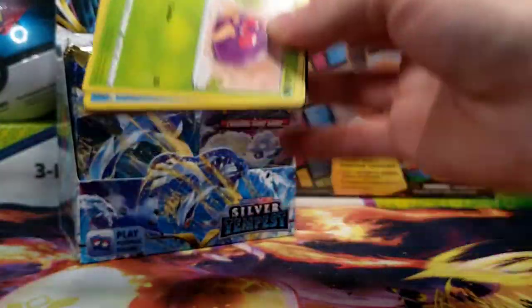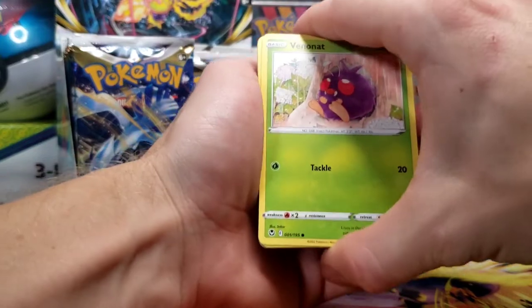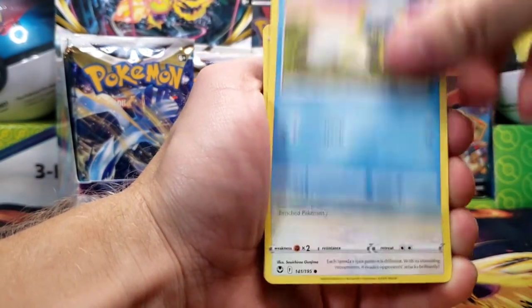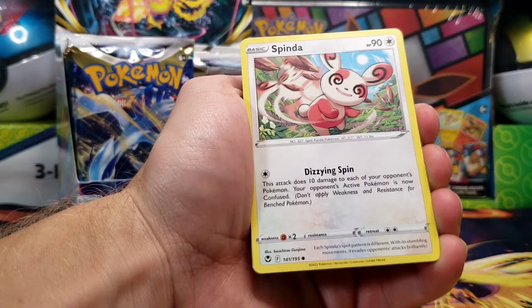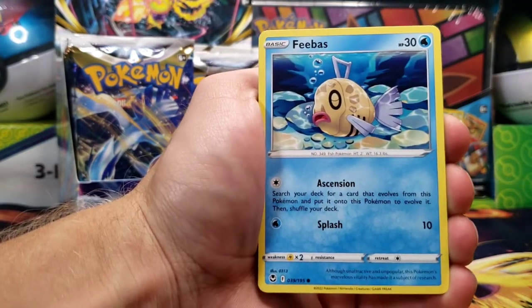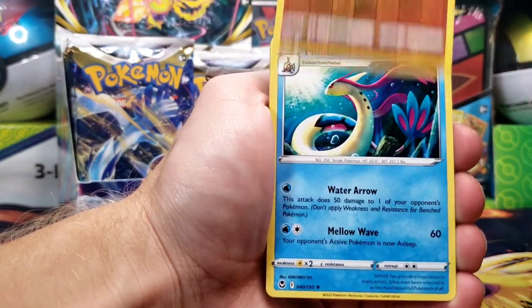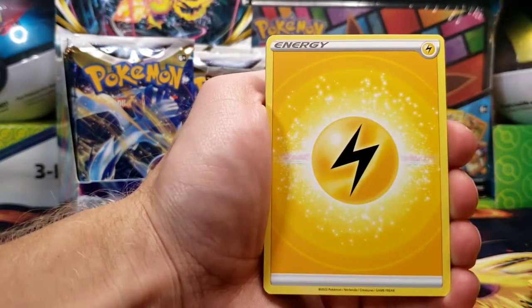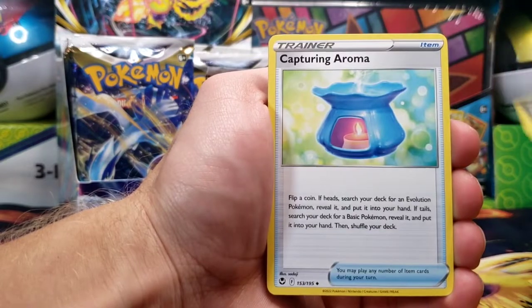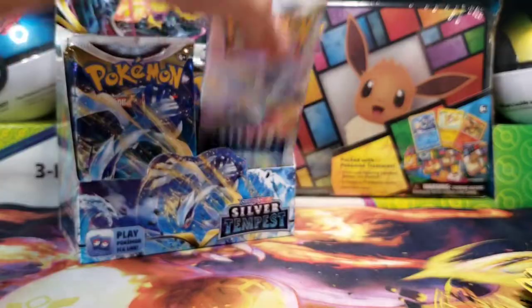Just rip through that one, and we've got ourselves a Venonat, Dewpider, Spinda — interesting artwork, of course you get like a million variants of Spinda in the games — Anorith, and a Milotic for the rare. More Piko, Capturing Aura, and a Slurpuff.